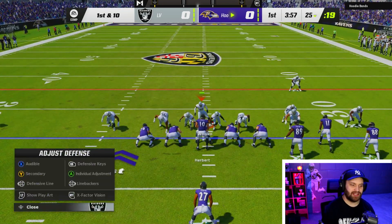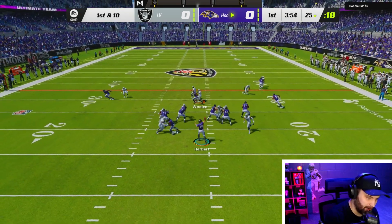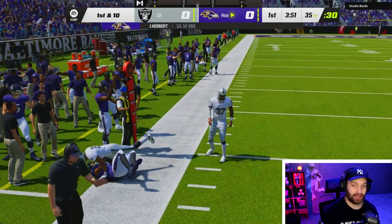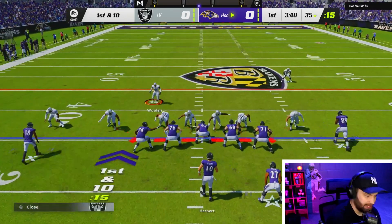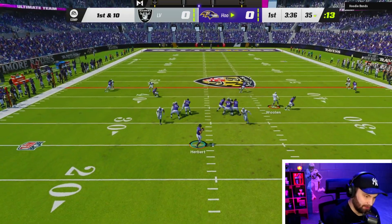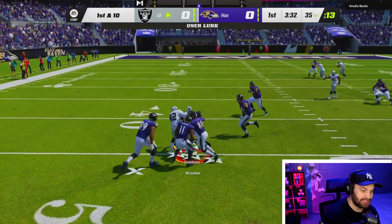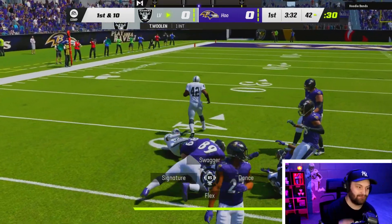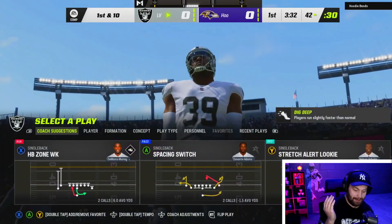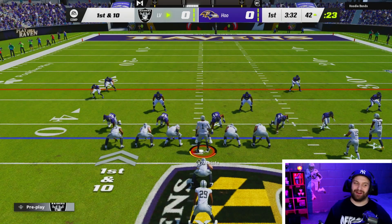We got into another game and we're running the same exact strategy — Tarik Woolen as the user. We're gonna bait this — he did fry us over there, and he has Eric Allen in a theme team so a pretty good card. One more pick — one pick alone is already a W, but if we can get two... look at that. That is a perfect example of how good this card truly is. Six foot four and you can play the whole field with him. If you guys have him, you have to get in that double A gap.